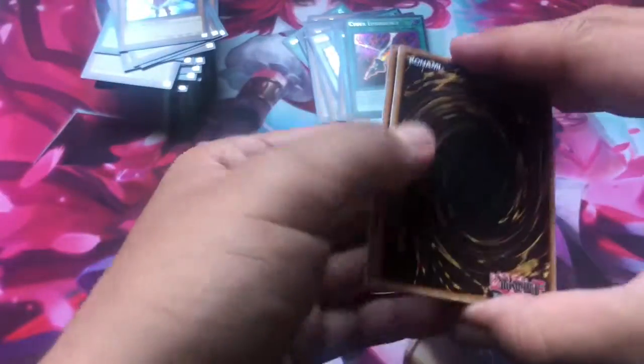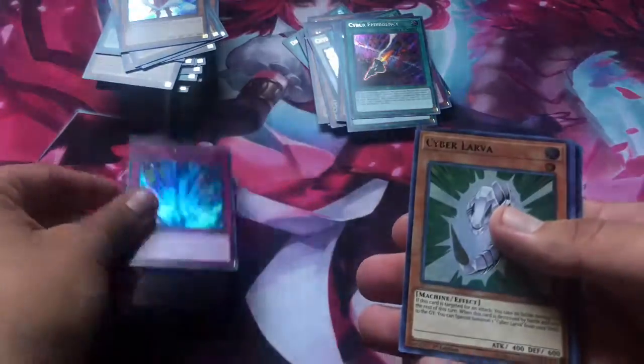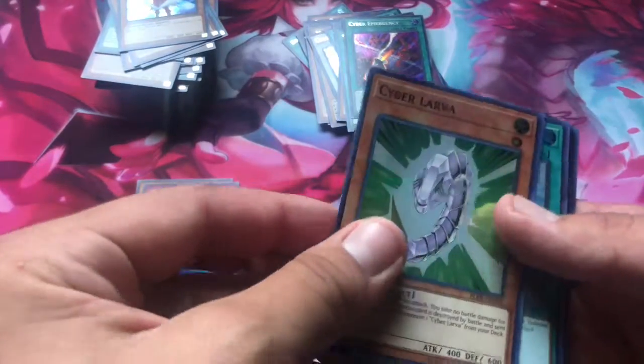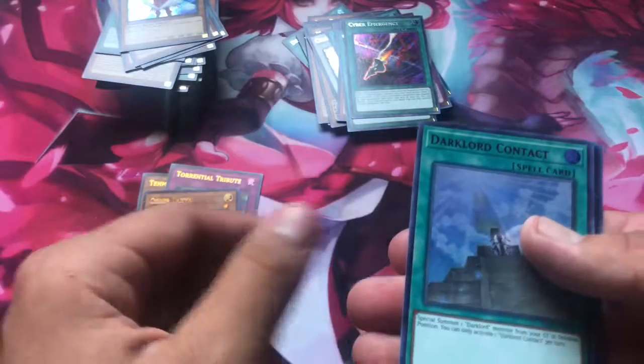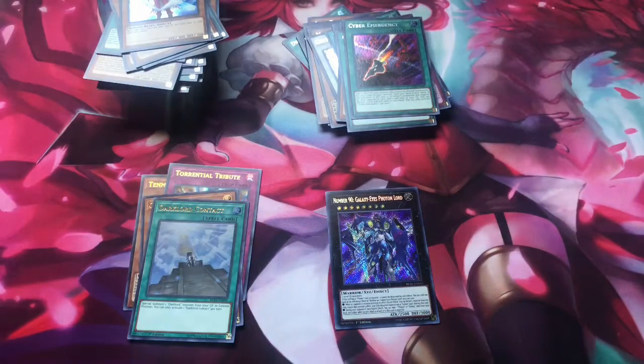Last pack — let's go, see what we could end with. Golden Castle of Stromberg or Trickstar Reincarnation. Tenma. Turn to Tribute. Cyber Larva — okay, it's an Xyz Monster. Dark Lord Contact. Another Number 90 — I'm not going to complain, that's two! That's one for you and one for me. We pulled really good here.